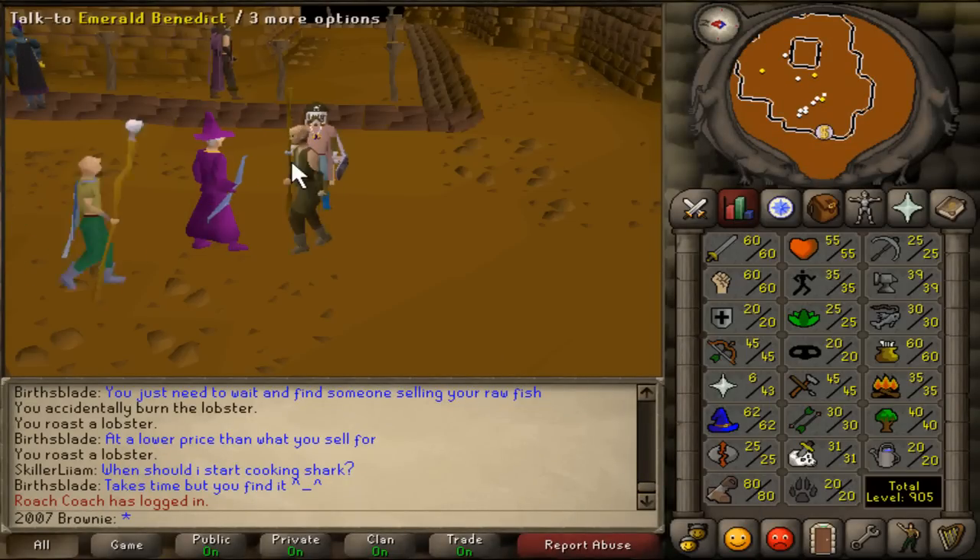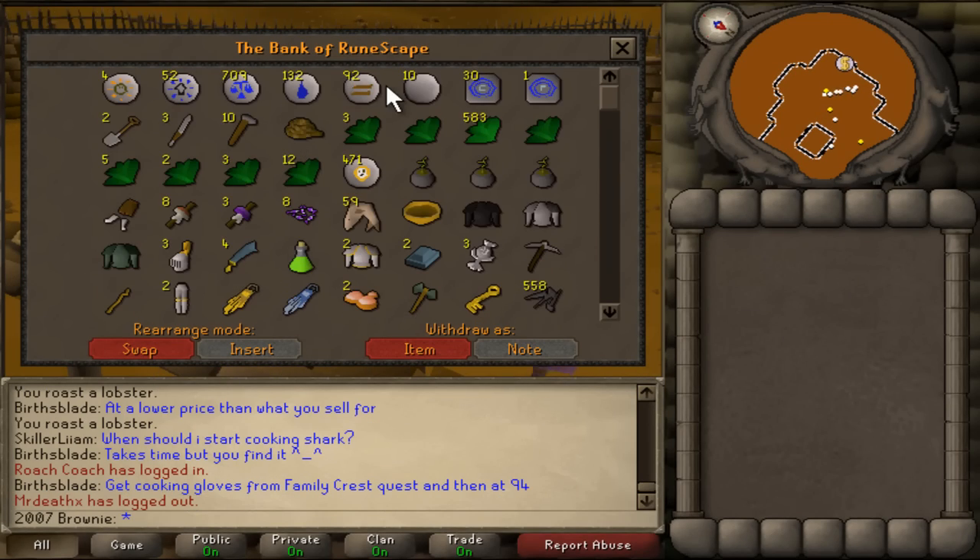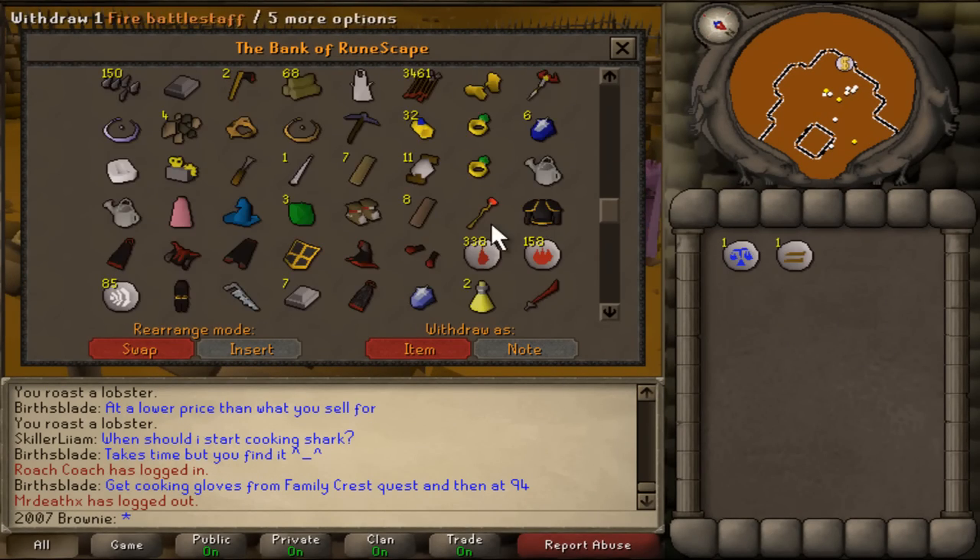So guys, I've got 80 construction. I may go and show you my house now. I'll just get my runes from my bank.